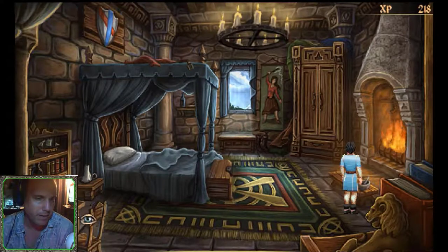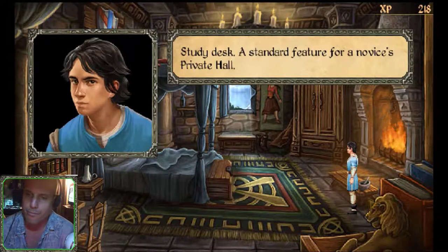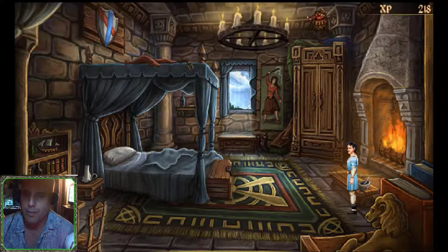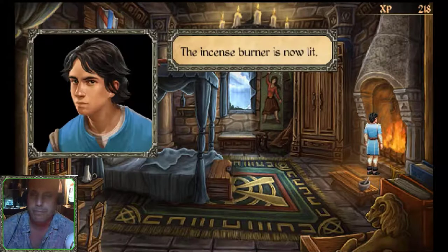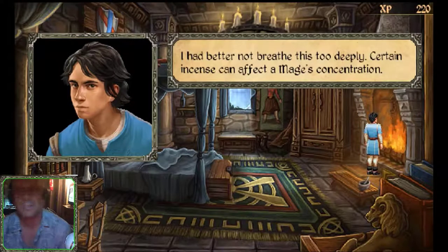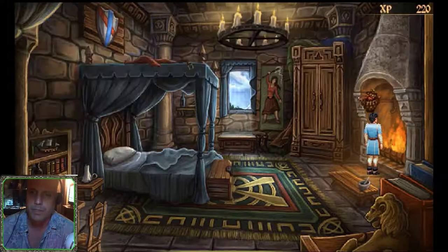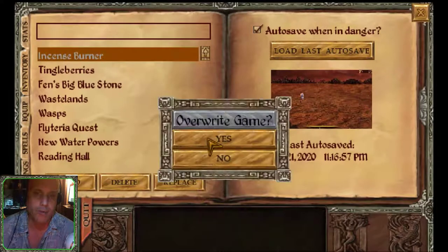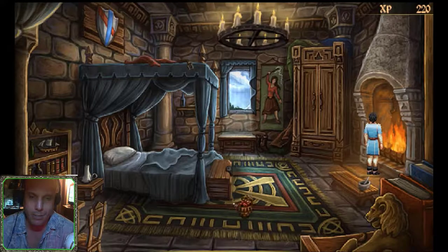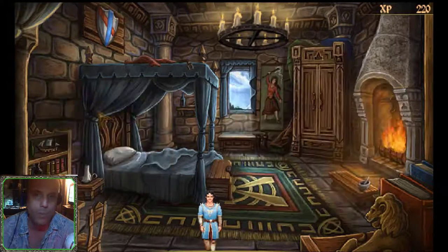Is there anything else I can use? Study desk — a standard feature for a novice's private hall. Can we light the incense burner in the fire? Let's place it. The incense burner is now lit — excellent! I had better not breathe this too deeply; certain incense can affect a mage's concentration. Better save the game. Let's get out of here — we're heading back to the Woodlands to get rid of those nasty wasps.